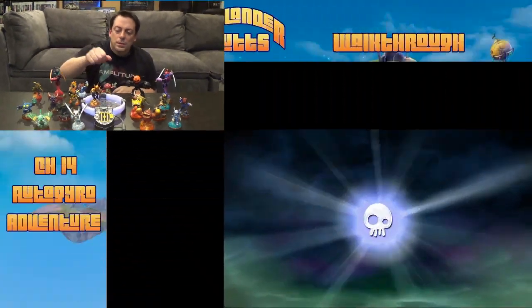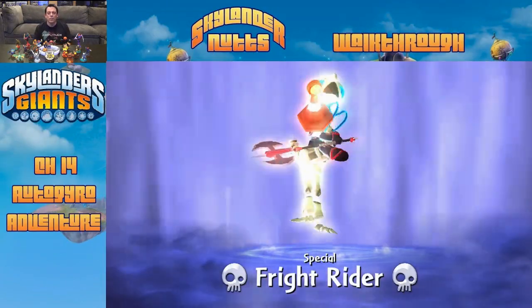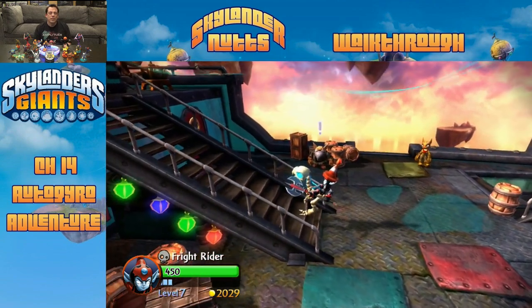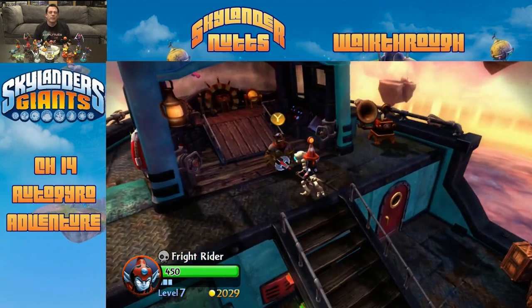Today we're going to make sure we try to land on all these different platforms. A lot of them are optional and easy to miss, but if we just make sure we hit all of them, we should be able to find all the collectibles in this level. I want to start with Fright Rider. I'm going to get him on the portal because one of the first places we land is an undead gate. Hopefully I can get him there — he's only level seven. I've been trying to use him but he's just not leveling up very quickly. Let's talk to Flynn and get this level started.